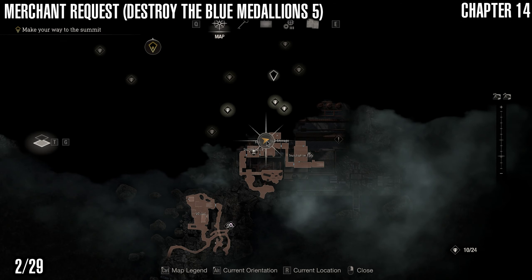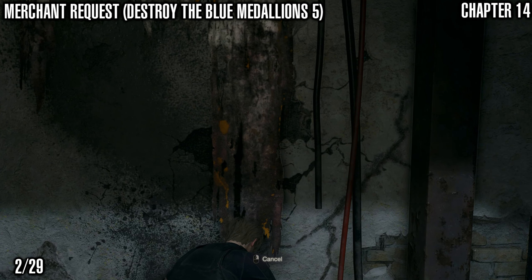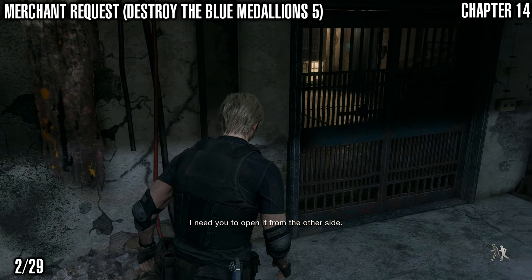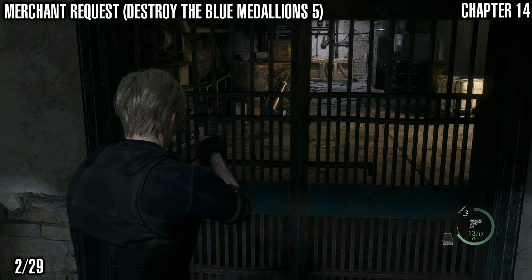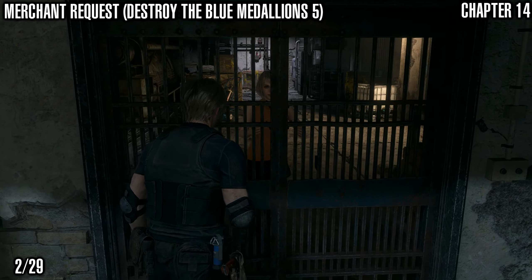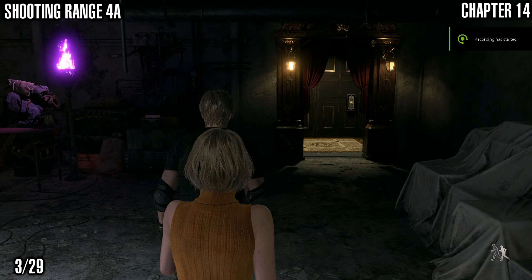Next up we've got the Merchant Request for Destroying Blue Medallions 5. As you head through here you'll have to get Ashley to jump over the hole in the wall. She can open the door and you can find the Merchant Request just on the wall as you pass through here. She's going to take her sweet time — she's not as cool as Jill. But there it is, grab that one.